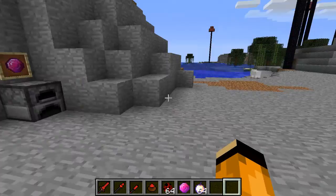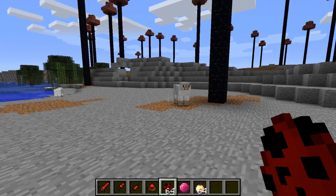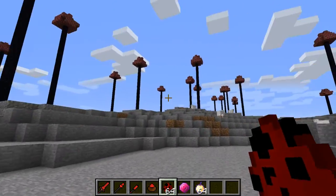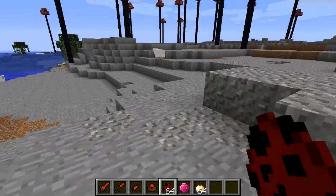I'll go ahead and show it off now. On here, it introduces new weapons, tools, biome, and mob. Now, this is the biome we're in. It's supposed to be kind of a wasteland, as you can tell. It's a lot of stone, kind of barren, no trees.